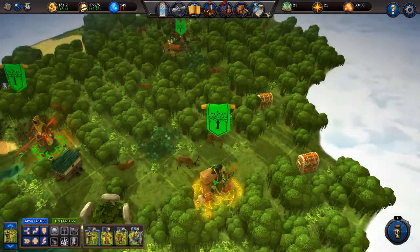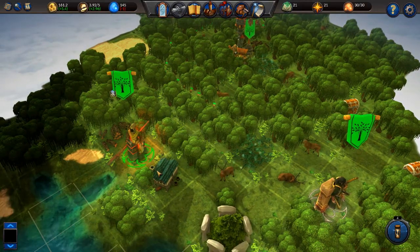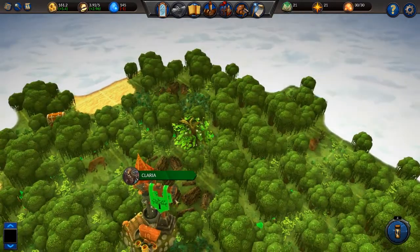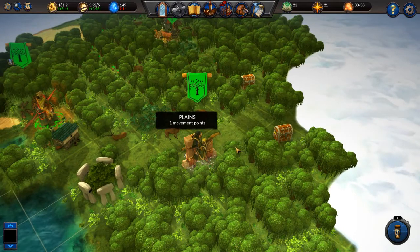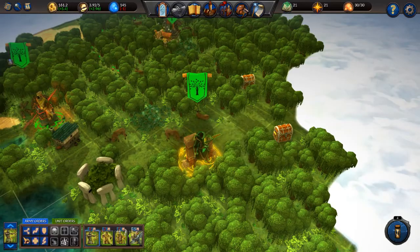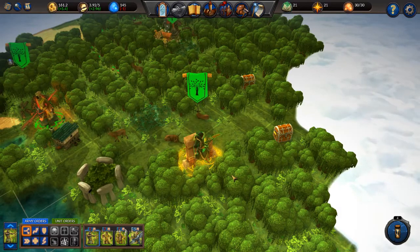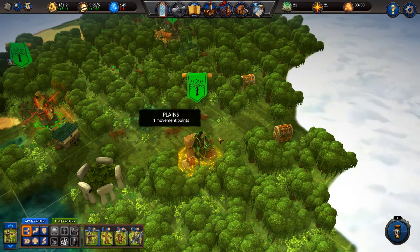That was a good fight. I think we should get our asses back to town, because I've got no idea what's here in this area and this might really, really hurt a lot. So I think we should split up and look a little bit around. Can we split up? Do we have enough units? No, no one has enough movement points to split up. So we see each other next time, when we split up and search for more treasure. Till then, bye.